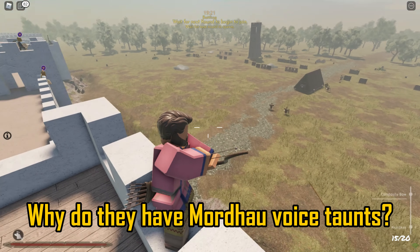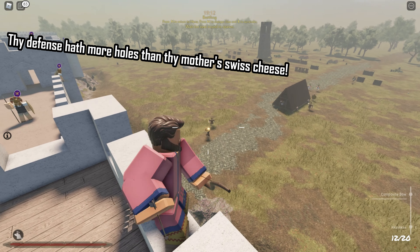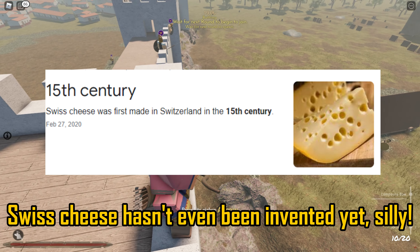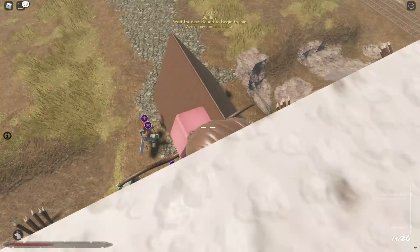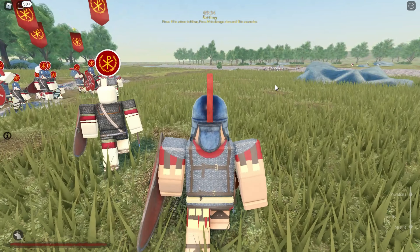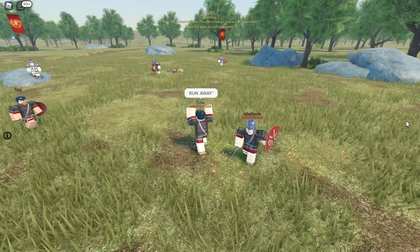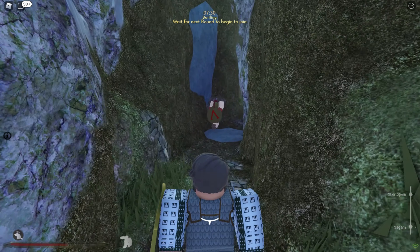You can perform voice taunts with V. Why do they have voice taunts? That doesn't even fit the theme — they've got the Swiss cheese one, and Swiss cheese hasn't even been invented yet! Fall damage is a serious risk, especially on the siege map. There's an easy-to-use vote kick system, which we may take for granted, but think about how long it took Blood and Iron to get one. Some of the social aspects of Blood and Iron carried over too — they've even got teabagging.